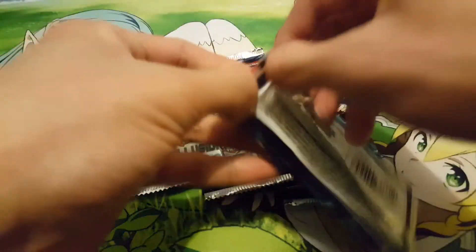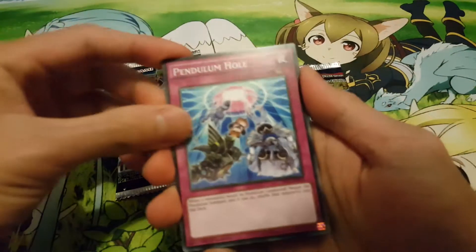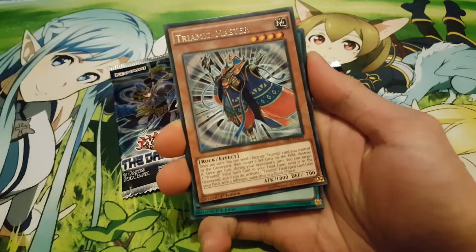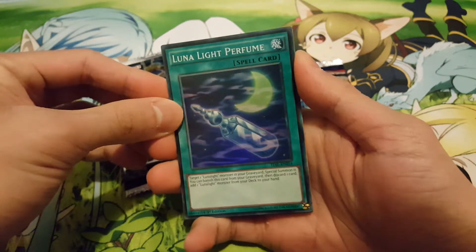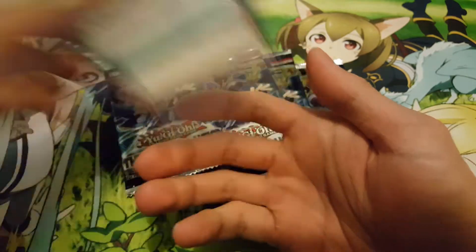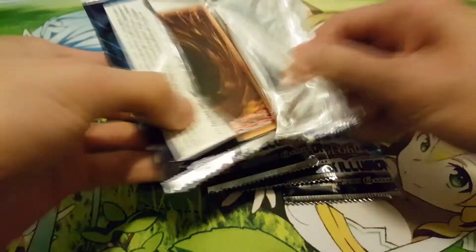Moving on to the next pack — maybe we can get lucky and get our Pot of Desires this time. All right, we have Pendulum Hole, Empowerment, Trimed Master, and Lunar Light Perfume — that's not too bad.